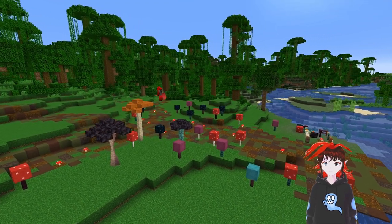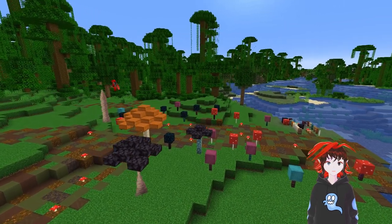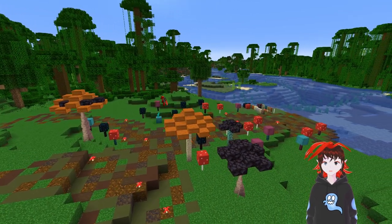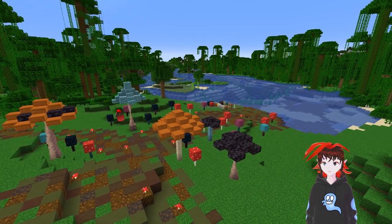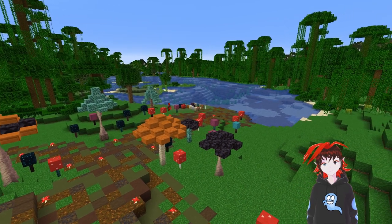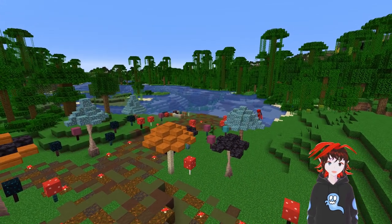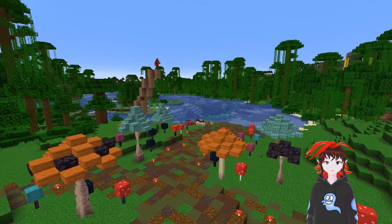Stepping up the size a bit, we get into using things like pointed dripstone, twisting vines, and walls to create mushroom stems, and slabs for a flat top or a shallow gradient on your mushrooms, and stairs for a dome look if that's the style you want. You can also swap out the bottom block of your mushroom stem for a whole block to give it the illusion of widening at the base.